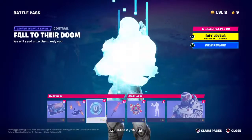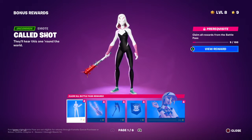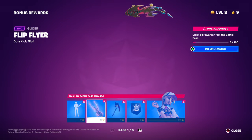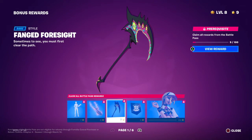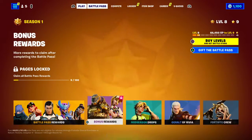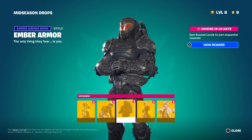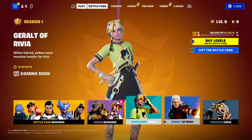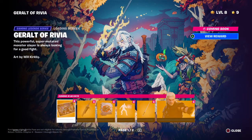Going back to check all of these — didn't miss anything. Going ahead to check the bonus stuff: emote, edit style for this glider, edit style for that pickaxe, banner icon, and then mid-season drops. That's also a really cool skin.